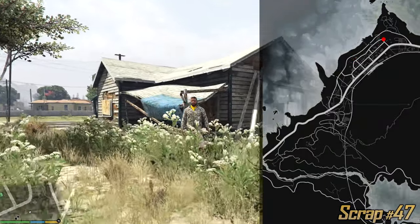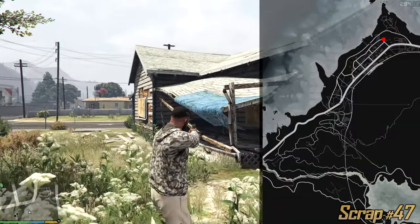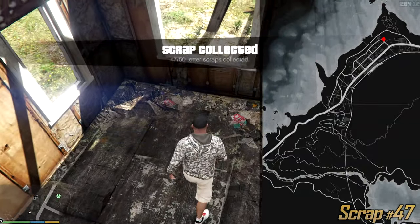Once again a very abandoned building. It's very easy not to miss it because it has a blue cloth. Just look for the blue cloth and see the abandoned house and you can find it easily. Just enter it and you can get the letter at the entrance.